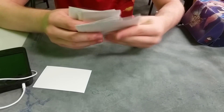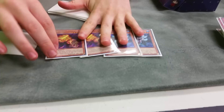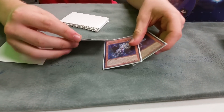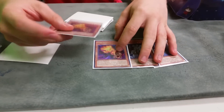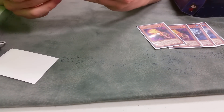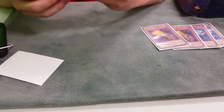For the side deck, I sided two Fire Hand and two Ice Hand. This was a last-minute addition because I figured game one people would see Microcell and assume every monster I set was Microcell, so they'd play stupidly into the Hands. Which happened. So I sided those in against more controlling decks.